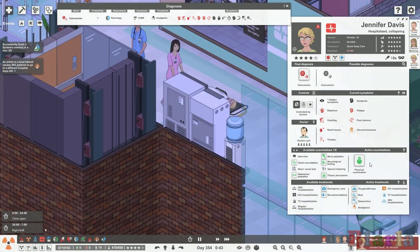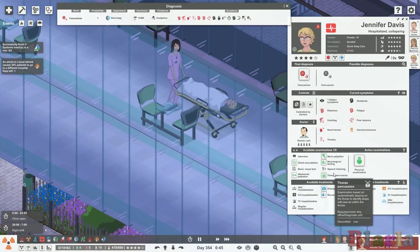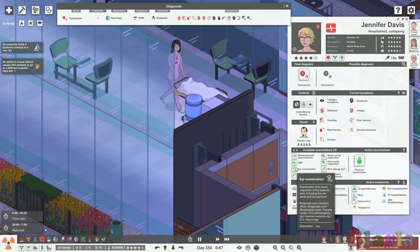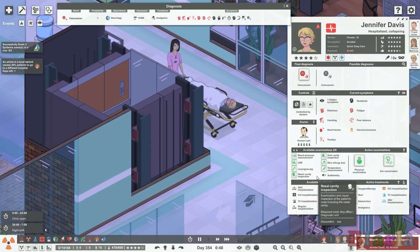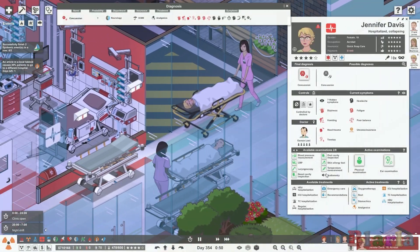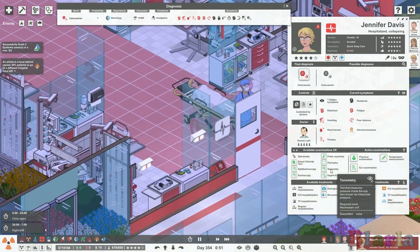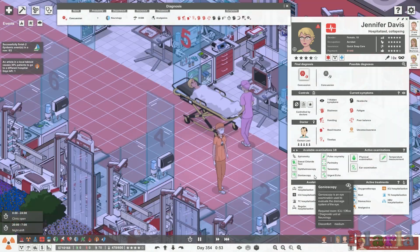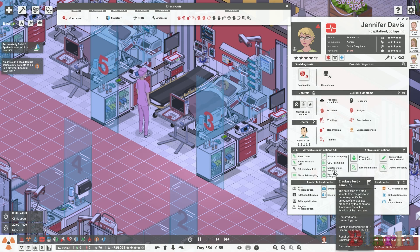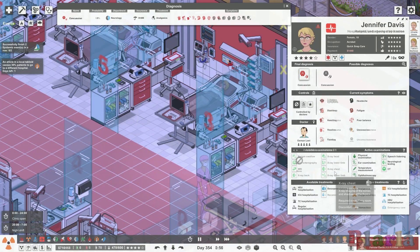Let's do a physical and, given that it's the head, we're going to do an ear examination because that can cause balance issues — plus we've got tinnitus. Let's also take a temperature and do something visual, let's look at the eyes.